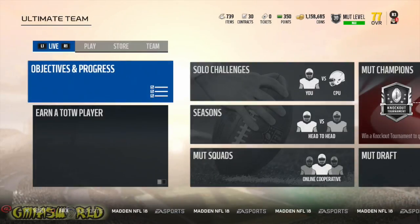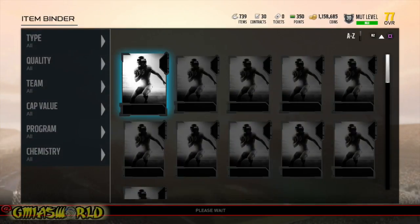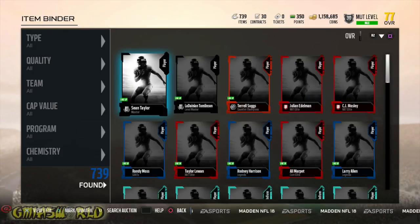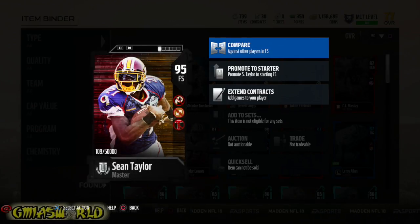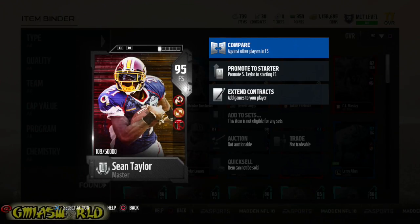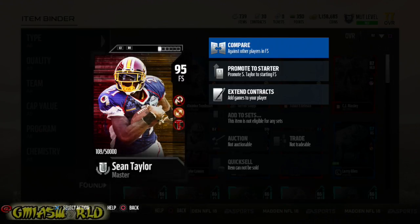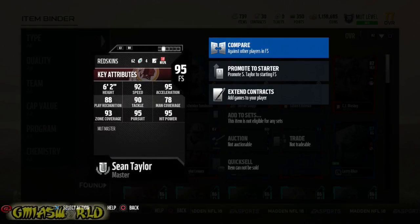If you haven't seen Mutt Master or understand what's going on with it, I'm going to show you the information about his card so you can understand exactly why he right now was worth it — and it's so early in the year. I think EA Sports did a great job making it non-auctionable. People are very upset about it because they can't just buy it. Right now I was the 108th person to get him. His chems are locked out because I have him set as a backup since I'm doing the Lions team leader set.